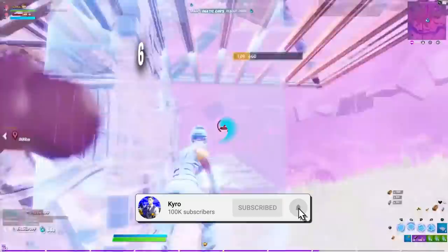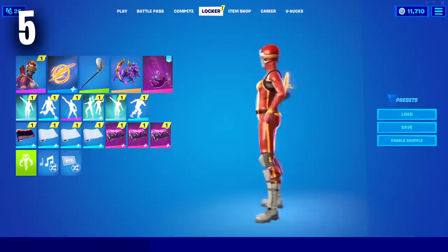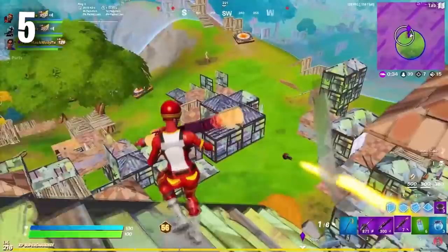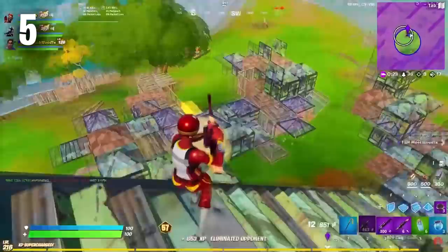Coming in at number five we have the China Mogul Master with the Speed Force back bling and the Driver Pickaxe. Pretty much all of the Mogul Master skins are very tryhard but the China Mogul Master is by far the most popular. The Speed Force back bling was introduced with the Flash skin in Fortnite and it works so well here. It isn't really known as a tryhard back bling, but I promise you when you pair it with the China Mogul Master it is going to look so clean and you are going to love this combo.